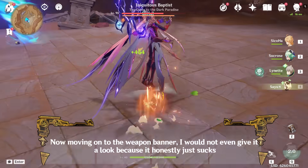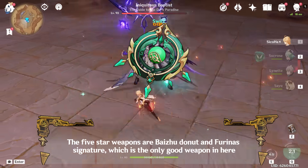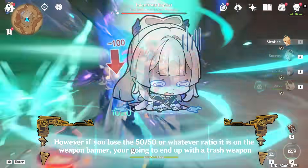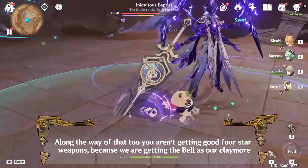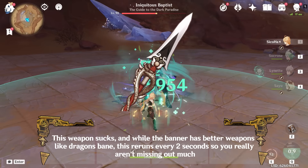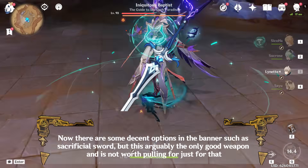Now moving on to the weapon banner, I would not even give it a look because it honestly just sucks. The 5-star weapons are Baizhu's weapon and Furina's signature, which is the only good weapon in here. However if you lose the 50-50, or whatever ratio it is on the weapon banner, you're going to end up with a trash weapon. Along the way you aren't getting good 4-star weapons either, because we are getting the Bell as our claymore. This weapon sucks, and while the banner has better weapons like Dragon's Bane, this reruns every 2 seconds so you really aren't missing out much. There are some decent options like Sacrificial Sword, but that's arguably the only good weapon and is not worth pulling for just for that.